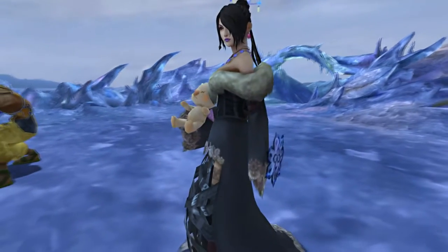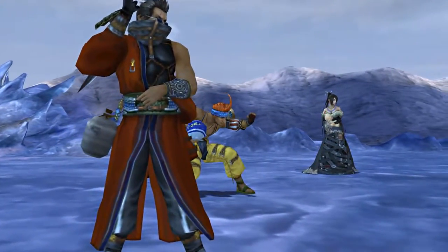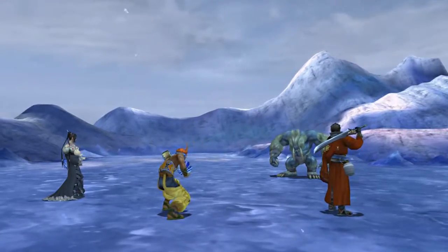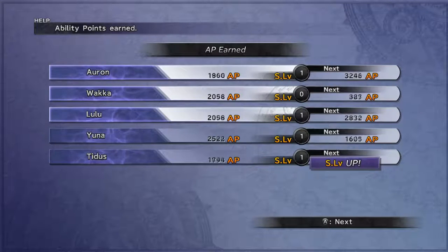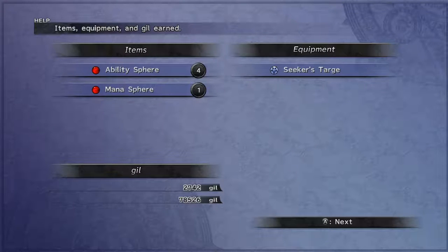Not a bad battle, actually. Just keep your wits about you because if he gets a couple of good hits on you, it can really mess you up. You don't want to be using Phoenix Downs and potions constantly - he can wipe out most of your characters in one hit as you all saw. He's gonna go ahead and break the ice. We get a whole bunch of experience, and we got some Ability Spheres - I really needed Ability Spheres.